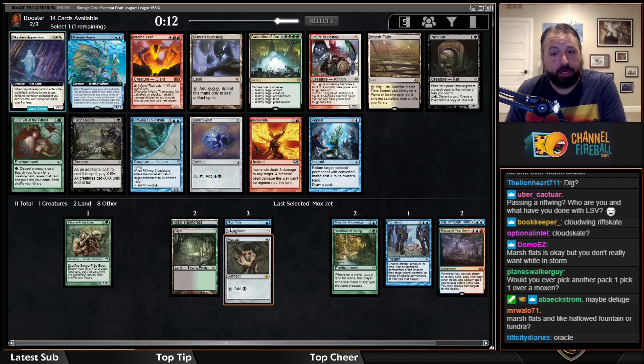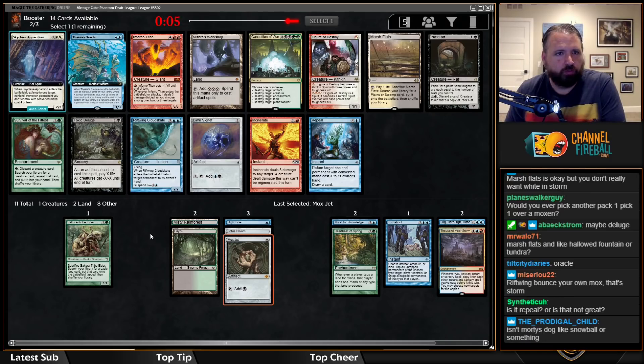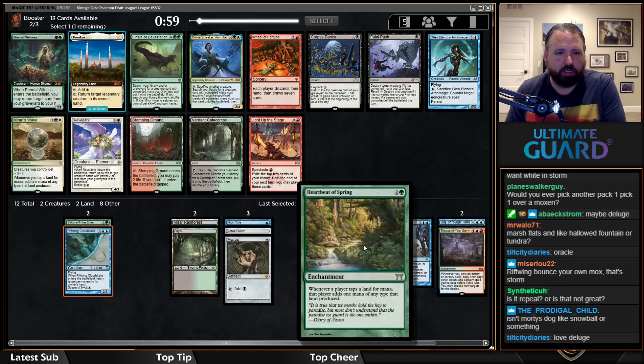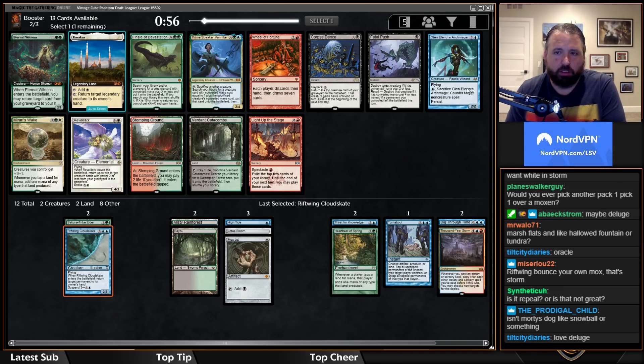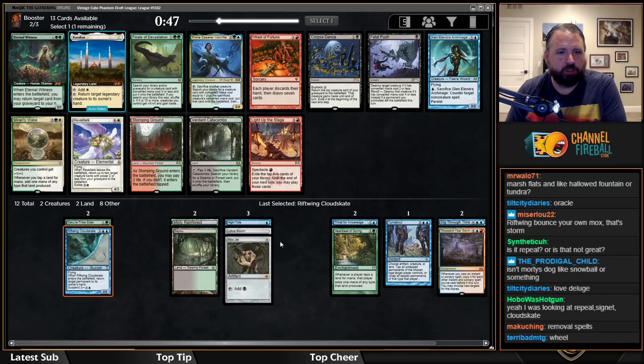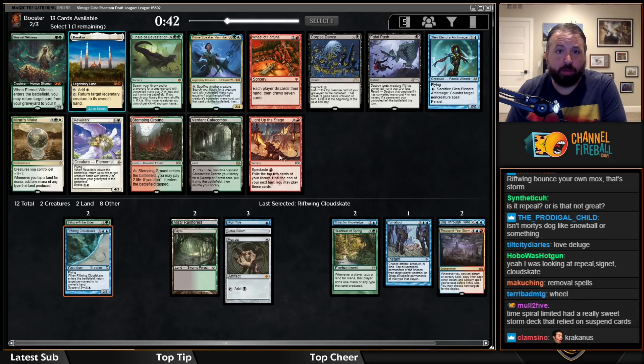Deluge is actually not bad. This is tough — I'll just take the Cloud Skate, maybe it'll be fine. Now we have Eternal Witness and Awakening. I probably don't need Awakening because I have Heartbeat and High Tide. There's also Glennalindra Archmage — that's pretty good because you play it, it's a good blocker, keeps them off whatever they're doing, and lets you run interference for your main plan.